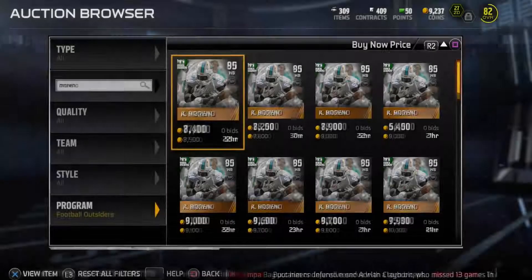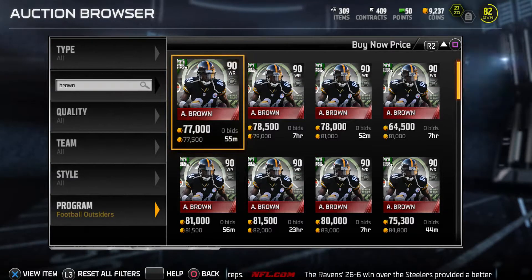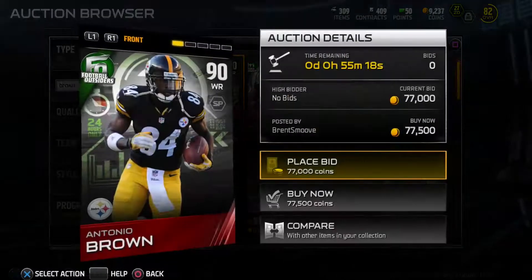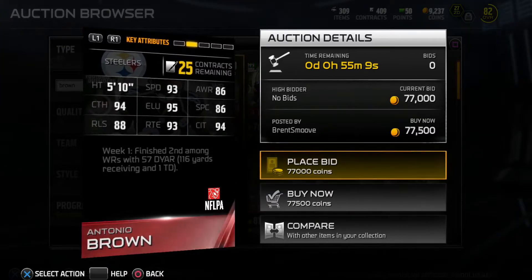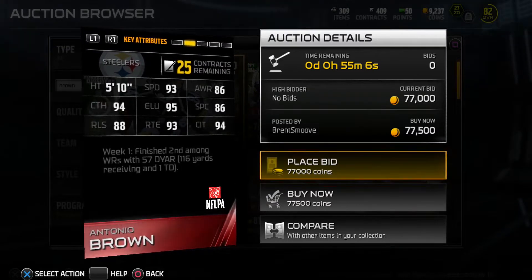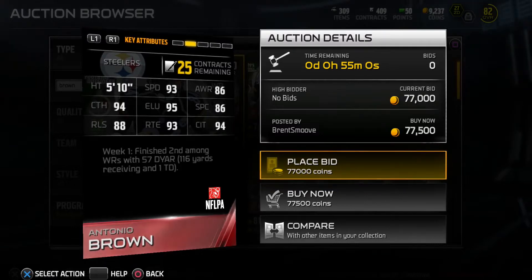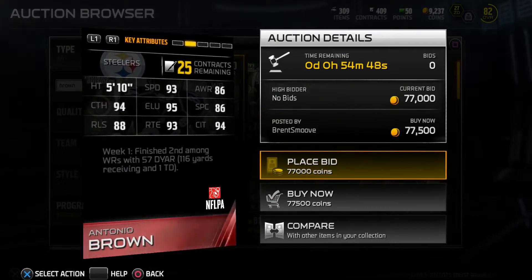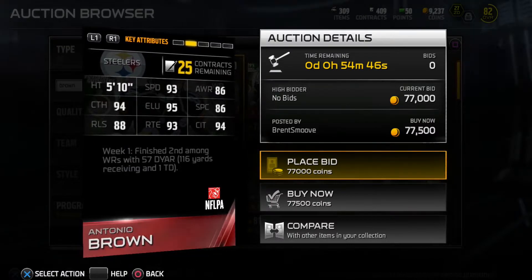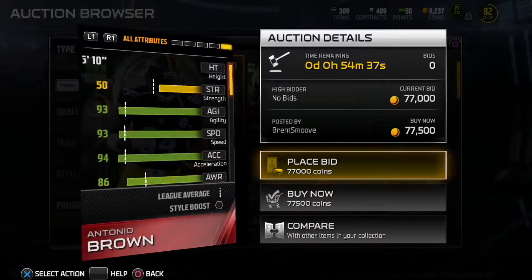Finally, Antonio Brown — the speedster, the best card in this Week 1 Football Outsiders release. He's only available for 24 hours so if you want him you've got to open packs right now. 93 speed, 95 elusiveness — just put him in the slot and watch him work. Route running is 93, 94 catch in traffic, 88 release. He's so fast that in the slot you usually don't get pressed. He's a plus-9 to short pass.